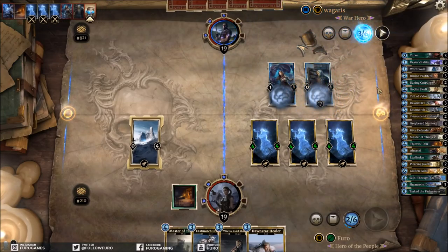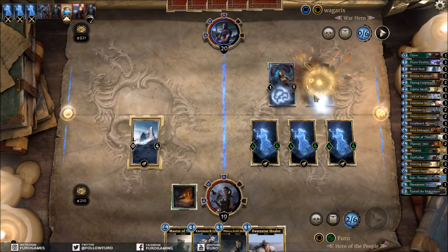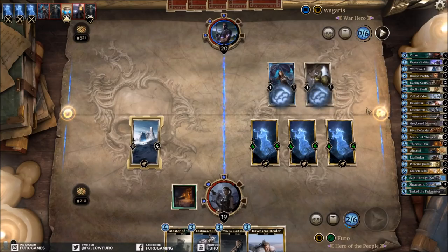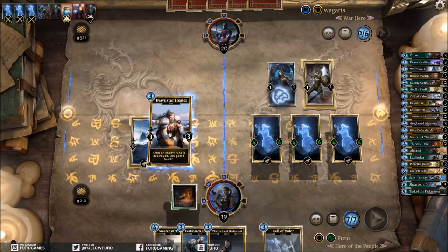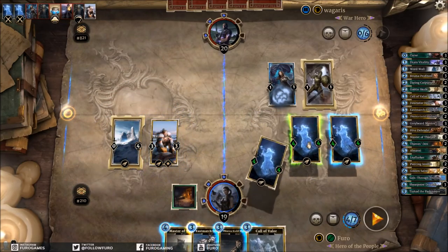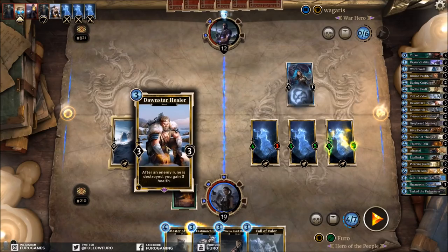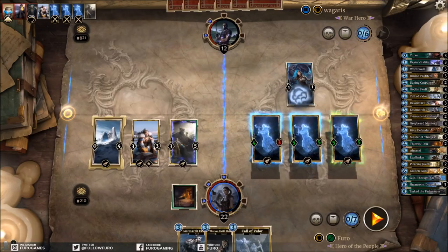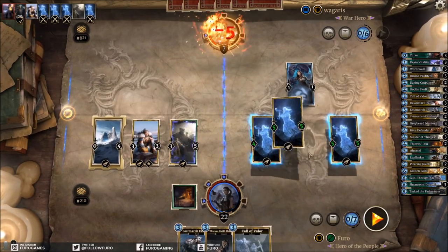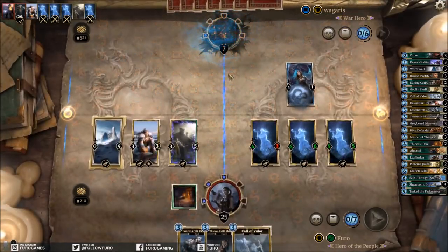It might be GG next turn. He's probably taking the Guard — will you take the Guard? He takes the Guard. You're probably still dying. We get another Call of Valor — pretty funny. Dawnstar Healer on this side, we'll crush this unit, a little damage in the face. We'll get three life back because of Dawnstar Healer, and then we play Master of Thieves, which lets us attack again with the Pilfer units — boom, we get the life back and win the game. He conceded — that was fast, six minutes, easy peasy.